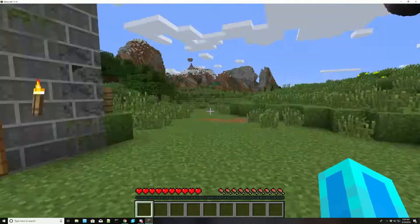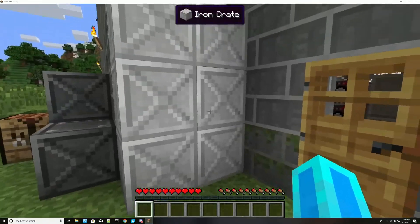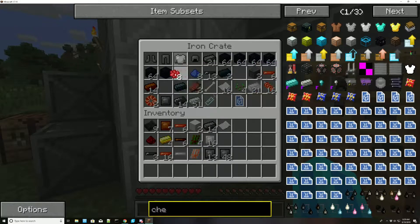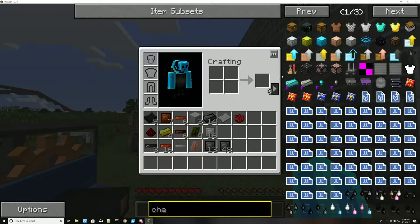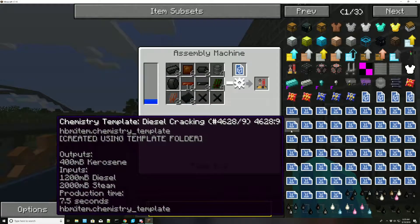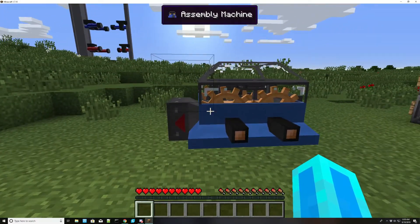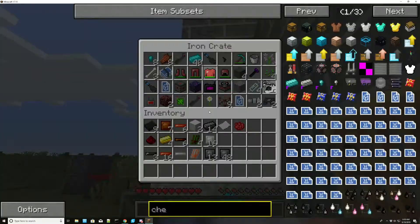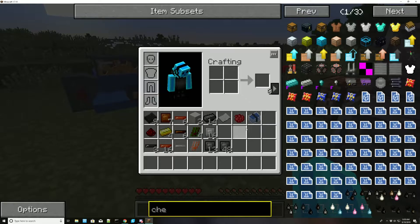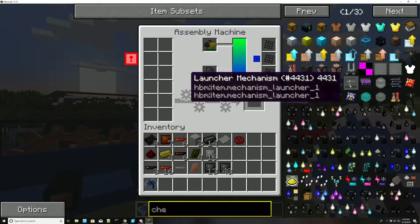So we are going to need paper and some dye. We need to make a chemical plant. I believe we should only need the one template, so let's find out. Where's my little helpful book? The template folder. There it is. I believe now we have everything. So we need the chemical plant template.